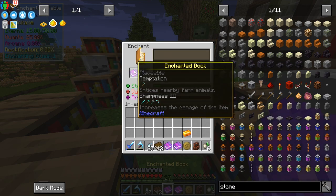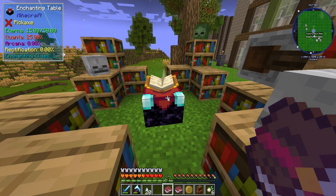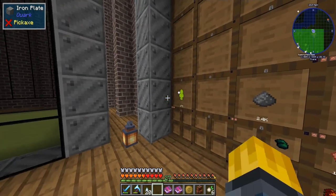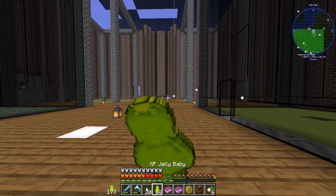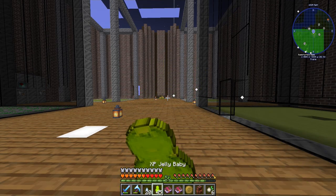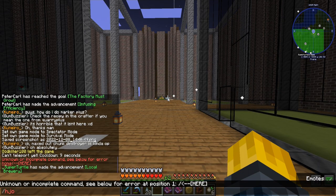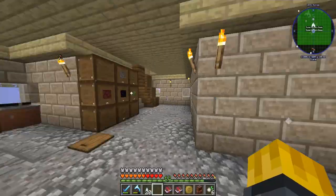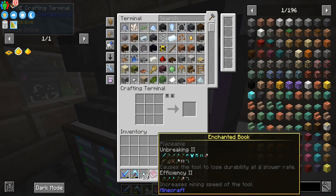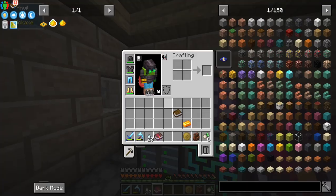Feather falling four — that's not bad. We are out of levels. That is okay. We'll just eat some gummies. Look at that — level 46, level 56. It's so good. So one of the books on our little shelf over here actually has unbreaking two on it. And I know it's not unbreaking three, but we definitely need unbreaking.